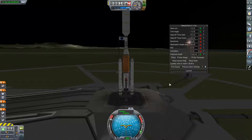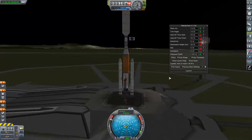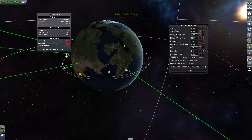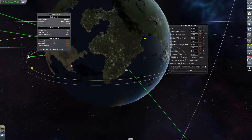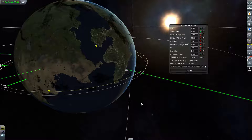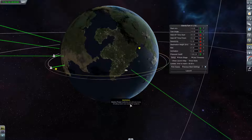It's got no crew on this - it is controlled by a little probe body. The new tug does have the ability to have crew in it should I ever need that. We are targeting the station. Last time we launched with it in the middle of the sea and got there too late, so this time we're launching with it coming over the desert here. It's probably going to be easier to let it catch up with us than to catch up with it.